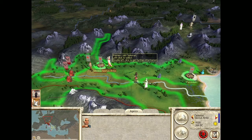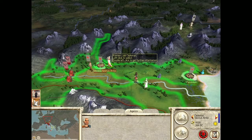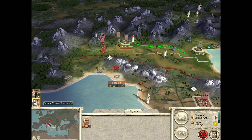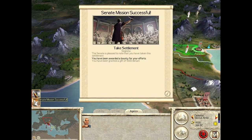They refuse to pay us money — and that is something that Sextus and Antio do not put up with, man. Oh my God, he walks so slow. There we go. Sextus — now you've taken the settlement, you've been awarded a bounty of your efforts: five thousand denarii. Cool. Meanwhile, our empire's raking it in or something — I assume all those numbers are good.